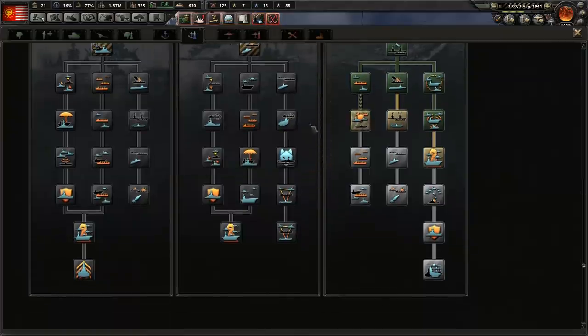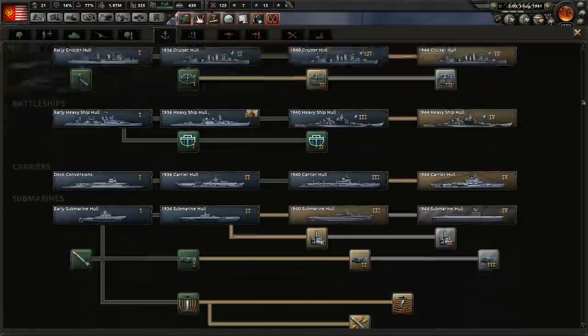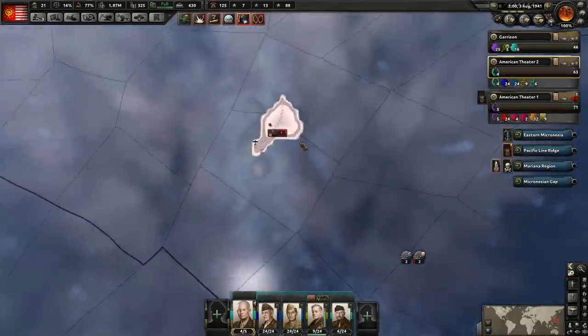We got submarine operations — excellent! So let's go ahead and continue down the naval techs. We're getting naval experience. And remember, we want to get our cruisers next, so we're going to want to get the cruiser armors. And two more convoys there — excellent.